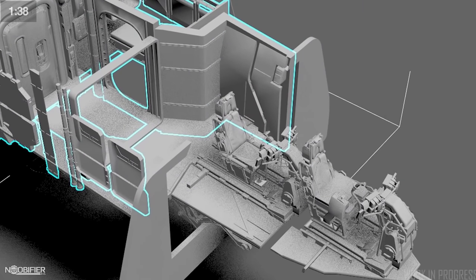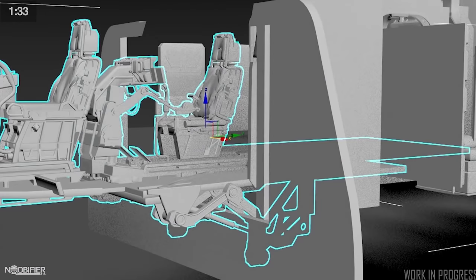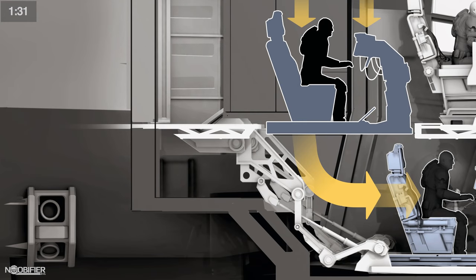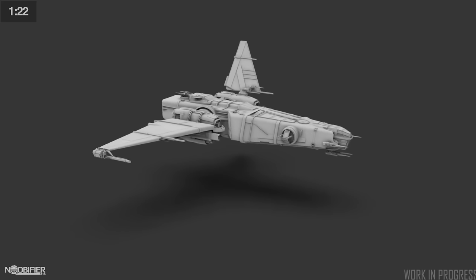The cockpit layout screams Drake. It starts out similar to the Cutlass where there's a tandem seat setup, but the co-pilot ends up below the pilot. This was said to correct a situation where the crew had difficulty looking down on Drake's ships. To me, this seems like more of a case of making something different just to add diversity in the fleet.